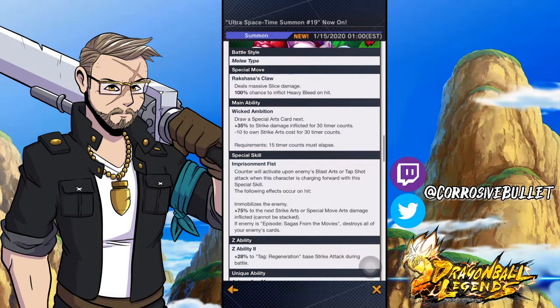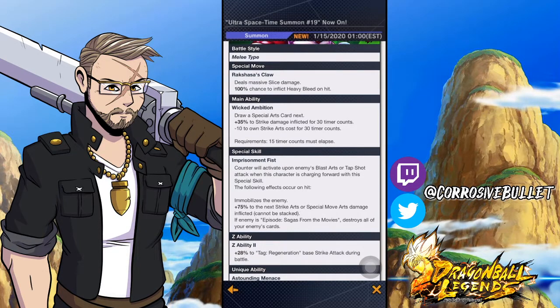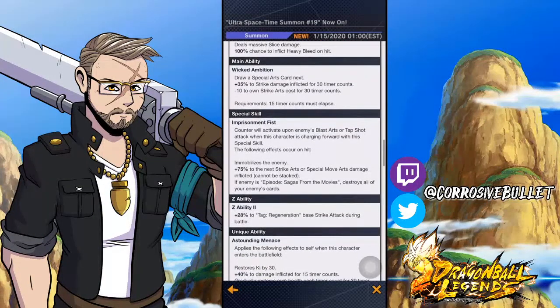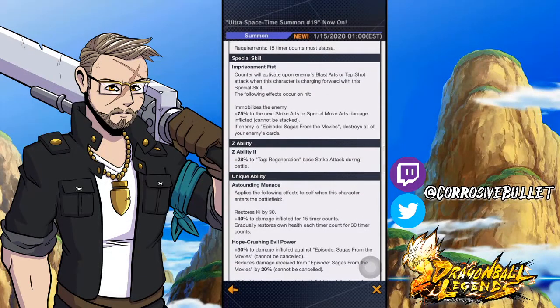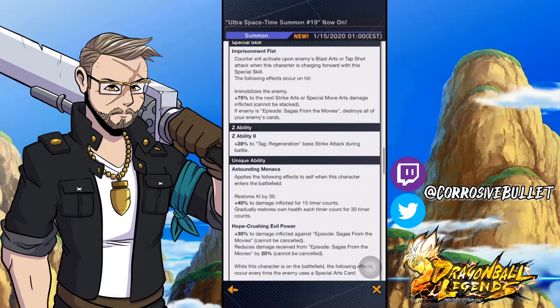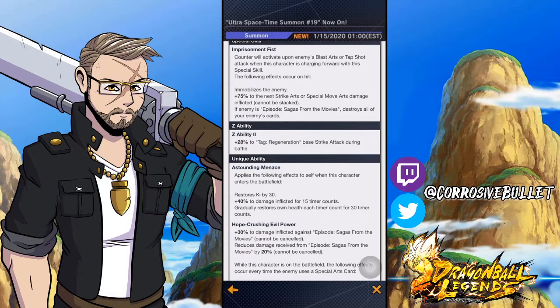Janemba deals massive slice damage for a special move with a 100% chance to inflict heavy bleed, which is to be expected. His main ability draws a special arts card, gives plus 35 to strike damage inflicted for 30 timer counts, and minus 10 to own strike arts cost for 30 timer counts, which is pretty good. His special skill counter activates upon enemy blast arts or tap shot attack when charging forward — he immobilizes the enemy and gives plus 75 to the next strike and special arts damage inflicted.